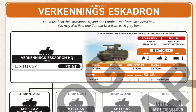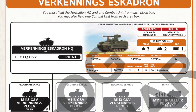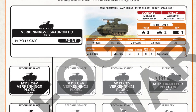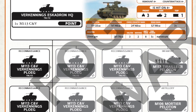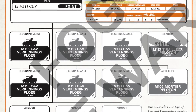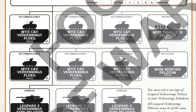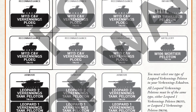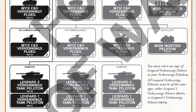The Dutch recce squadron might be fun to build. The company formation is a HQ and two recce platoons of M113C and Vs, paired with a compulsory Leopard tank platoon. Your tank choices are Leopard 1 or 2, plus you get the option to add up to two more tank platoons. You can also add some infantry, which is an option. It's an intriguing little formation — if I was fielding Dutch, I'd choose this.